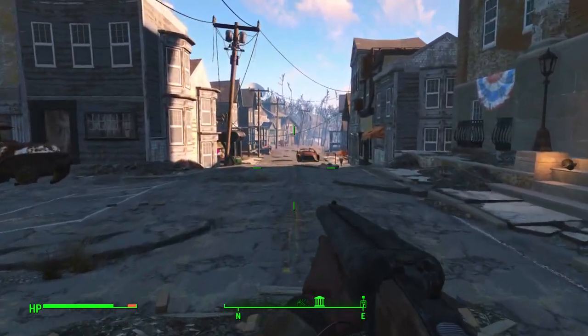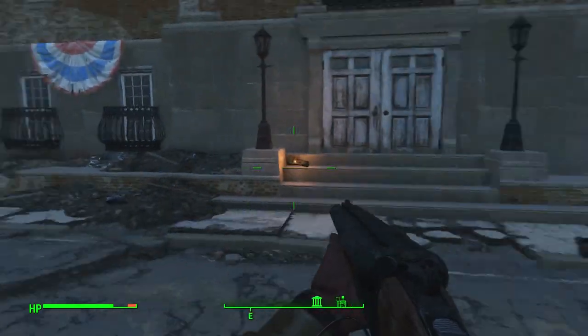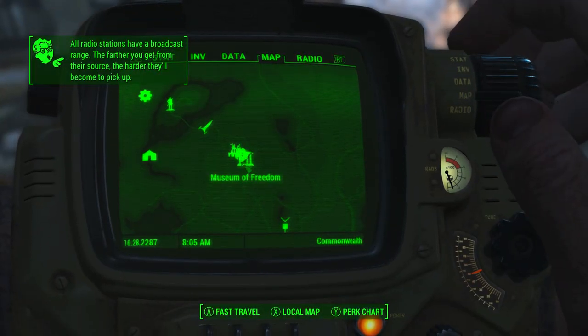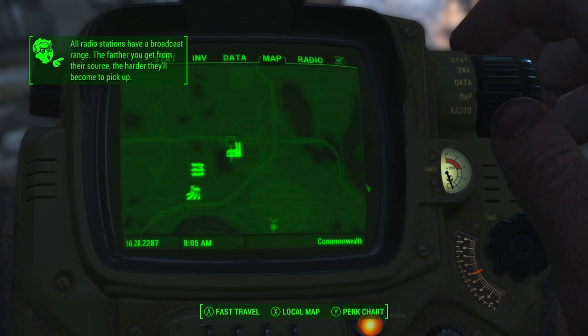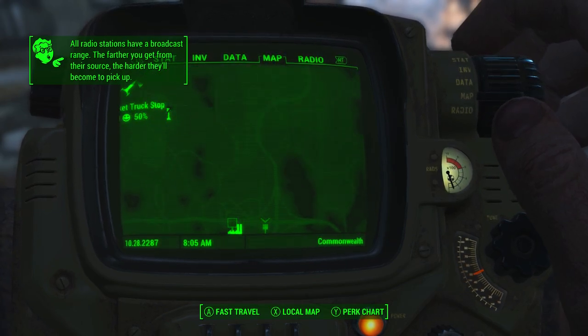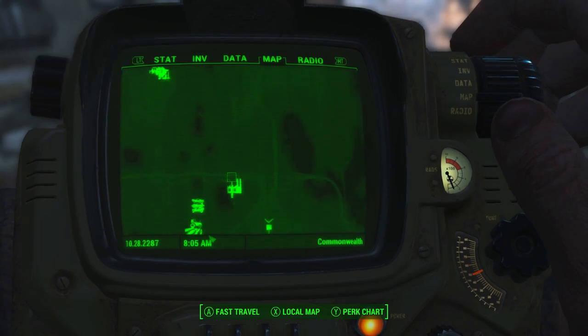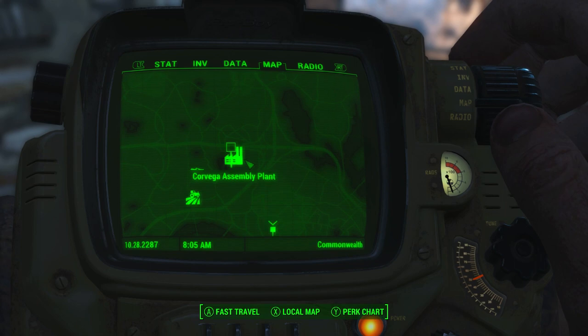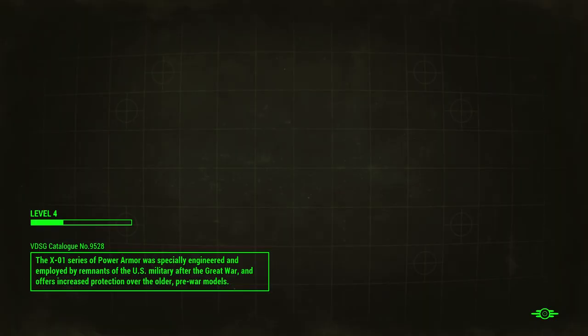The second set of power armor is a lot more difficult to find and out of the way, so I'll be showing in more detail how to get it. The location you want to discover is the Corvega Assembly Plant, which is just directly southeast of Concord and northeast of the Jailbrook Brothers Disposal site. We're going to travel there right now.